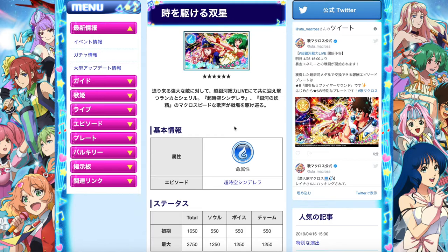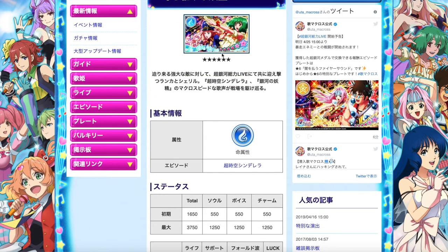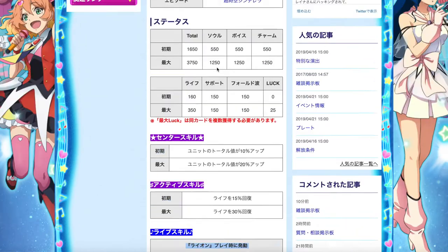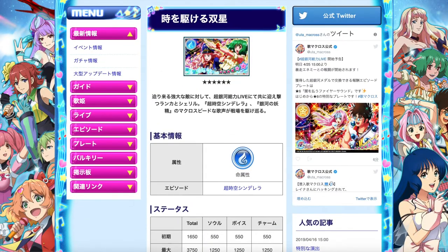Let's first talk about the two episode plates that are currently attainable through the Raid Boss events. If you guys did not attain the episode plates in the previous event — which are the ones we are looking at currently — the Macross Frontier version activates only when it is being played under the song Lion. As you can see, I'm highlighting this here. It says the song is Lion, so you can only activate that skill if you're actually using this episode plate on that particular song itself.